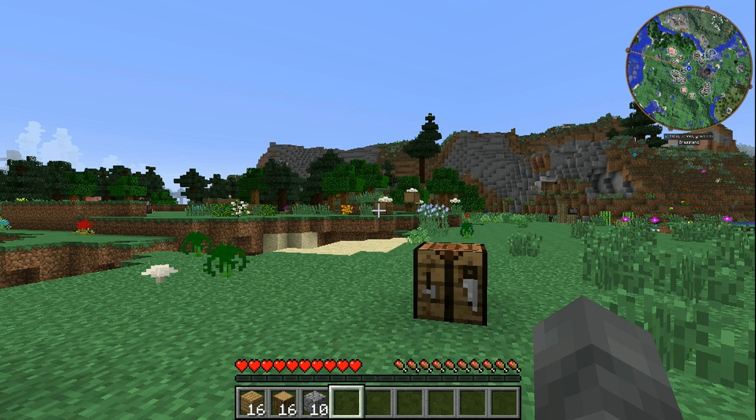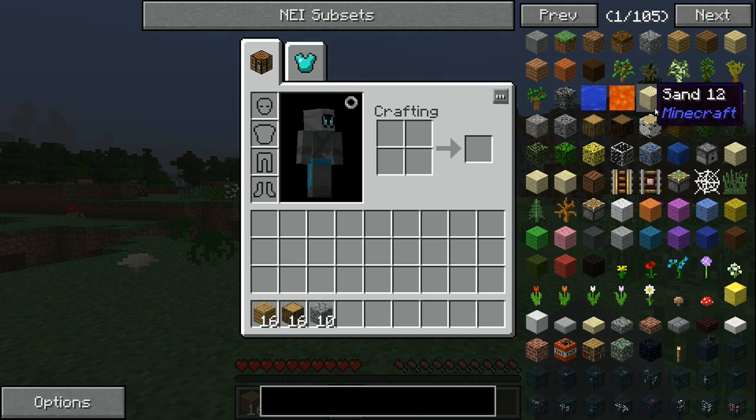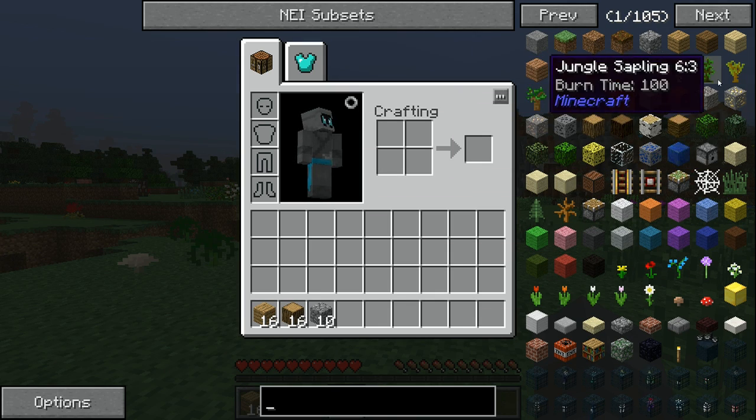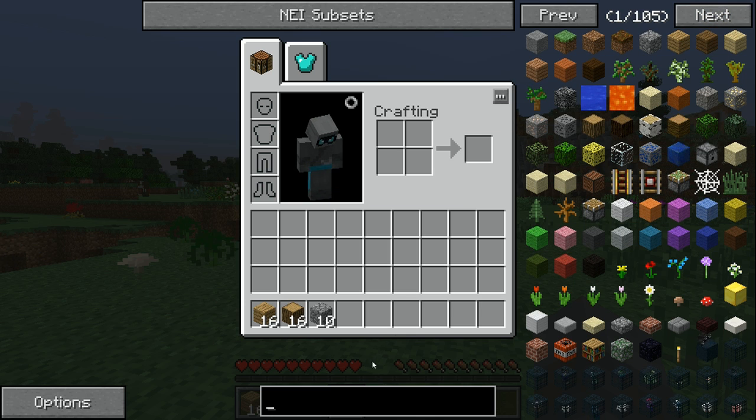Welcome to a quick mod tutorial on NEI. NEI is short for Not Enough Items, and what it does is show you all the items that exist in the game, along with a lot of things you can do with them and how to get them. This is going to be very important for what we're about to do.